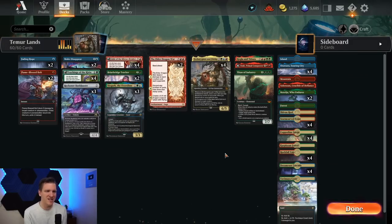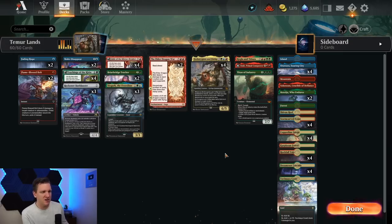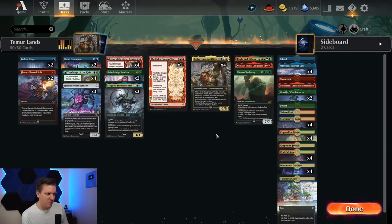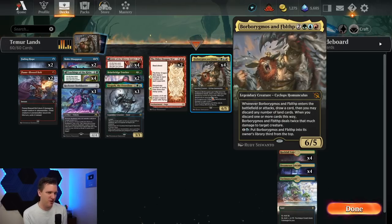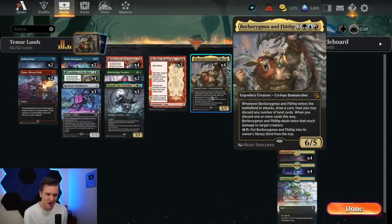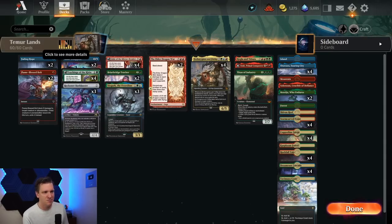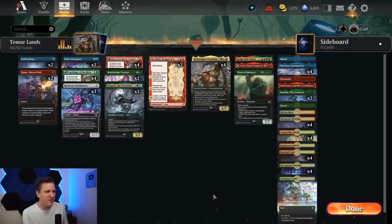Hello and welcome back to another day in the Arena. It's me, CGB, and today we're playing a Temur deck — not a color combination you see often in Standard, but I did want to try to make something fun with the new Team Up legend Borborygmos and Fblthp. This really sweet card is a 6/5 for five that draws you a card when there's a battle cry or attack, and also has the ability to discard land cards to deal damage to target creature. I've got a lot of land — this is what we call the 29-land CGB special.